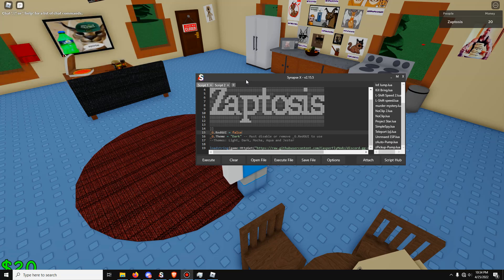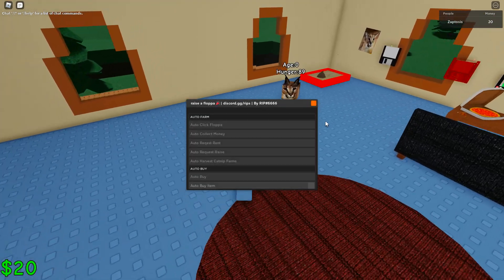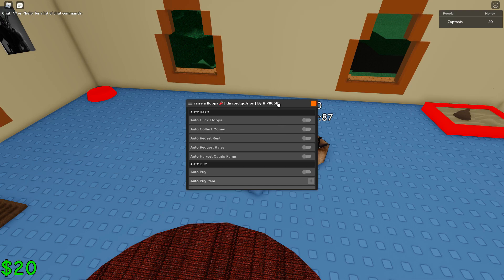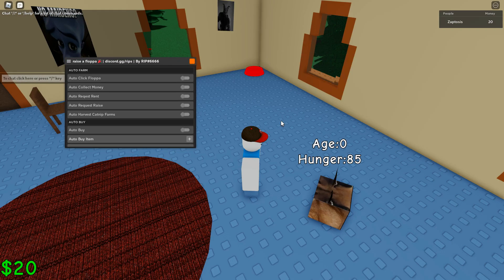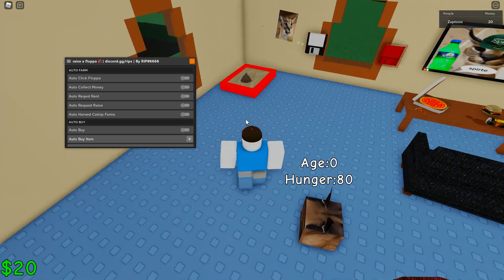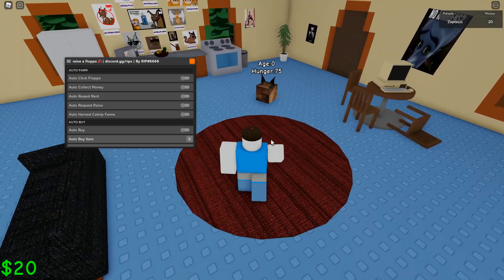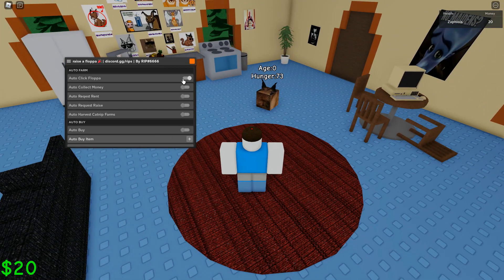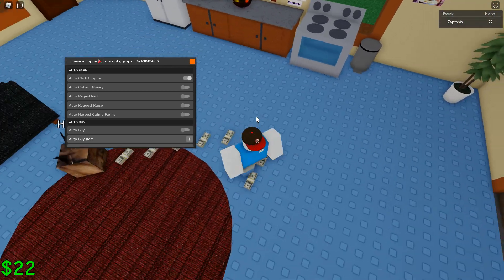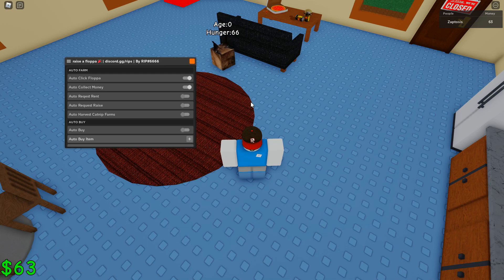Hey guys, what's up, it's Zaptosis here. Today I have a Raise a Floppa script, and I've never actually played this game. So we got this little guy right here — it is pooping and eating so it's not dying though. Auto click floppa gets money, and then auto collect money, so now I have free money.